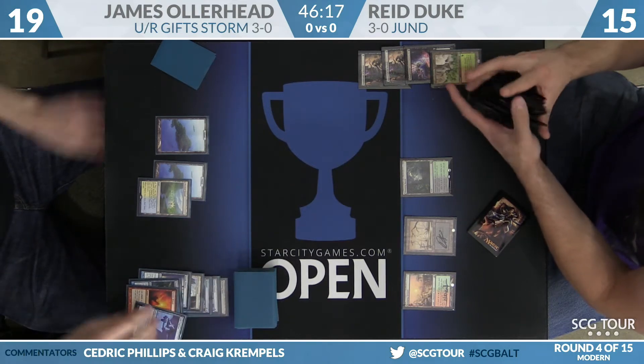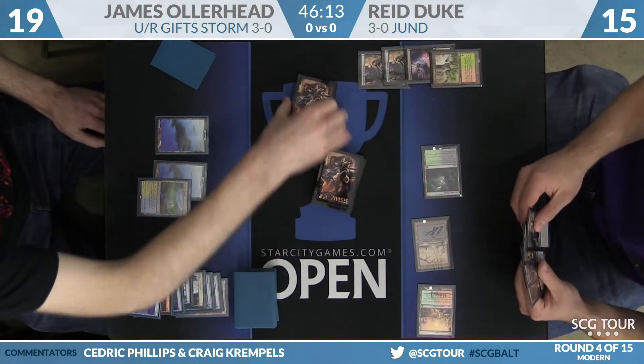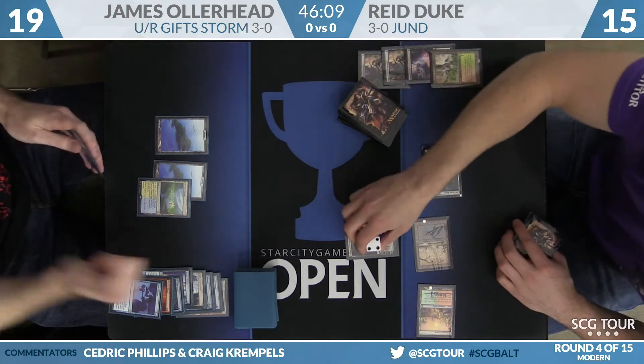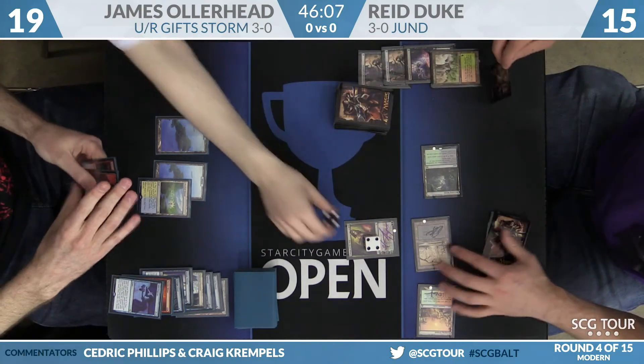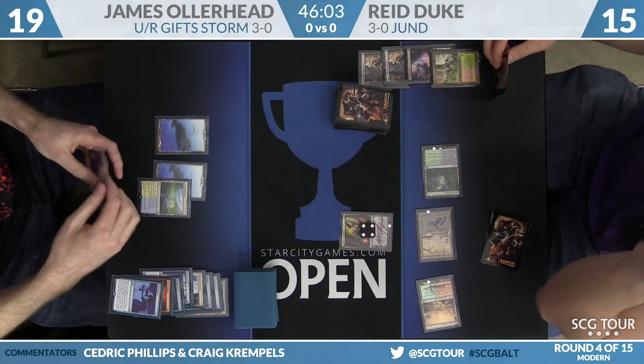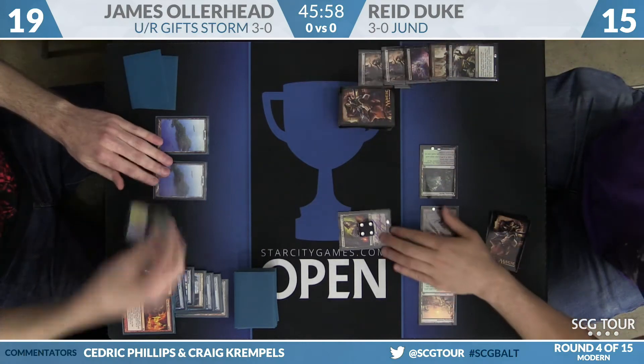It's a Stomping Ground. We might see Liliana this turn, as Reed did take two from the Ravine dual. And now here is Liliana of the Veil — the powerful Planeswalker has arrived. The elevator is going up, and we will see each player discard a card momentarily. James will discard Past in Flames, and Reed will discard Fatal Push. Now James is going to sacrifice a Flooded Strand.